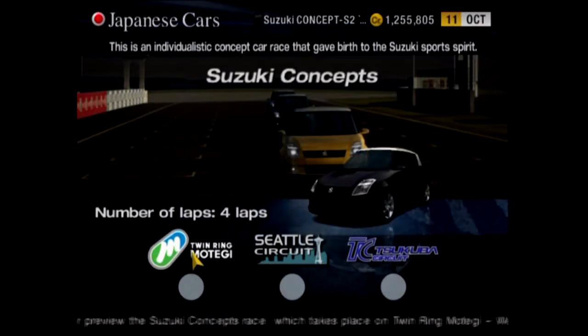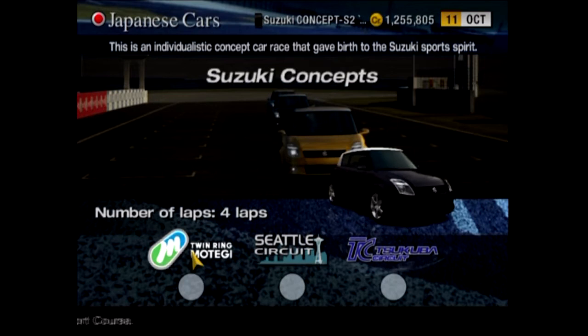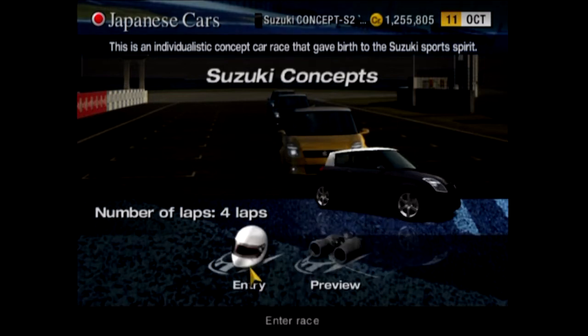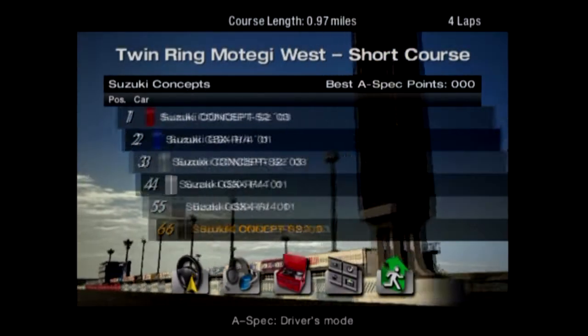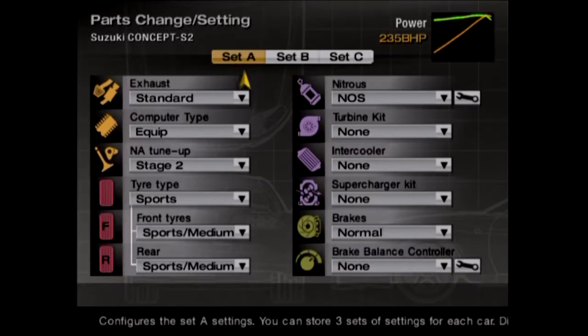Well, the GSR4 is literally a motorcycle. Anyways, Twin Ring Motegi's first. The car in this game, the GSX-R4, is like a motorcycle on a car chassis. I think it's got like a blackbooster engine or whatever it was called. Speaking of the GSX-R4, there are three of them in this race, and three S2s. Which makes sense, because I'm fairly certain I know what the prize car is.